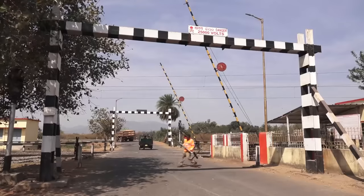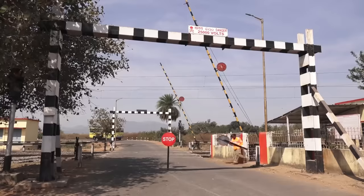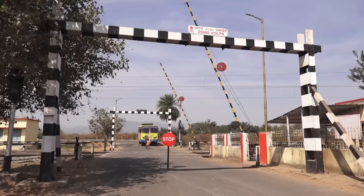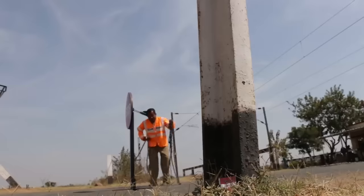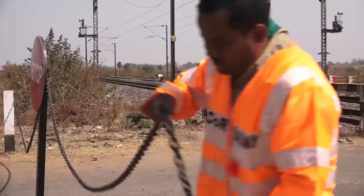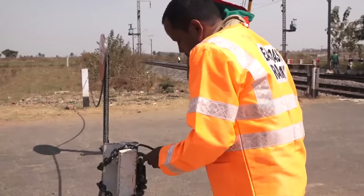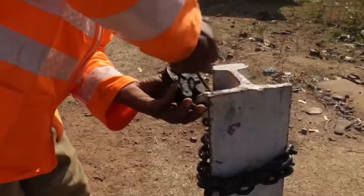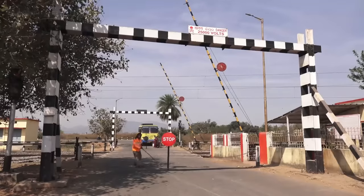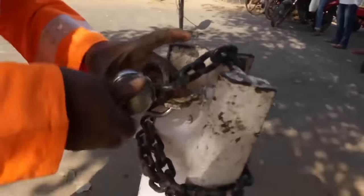जहाँ emergency sliding बूम का प्रावधान नहीं है उन गेट में पहले एक तरफ stop board लगाएं। फिर गेट के दूसरी तरफ stop board लगाएं। अब उसी छोर में सेफ्टी चेन लगाएं और उसे पैडलॉक करें। फिर दूसरे छोर में सेफ्टी चेन लगाएं और उसे भी पैडलॉक करें।